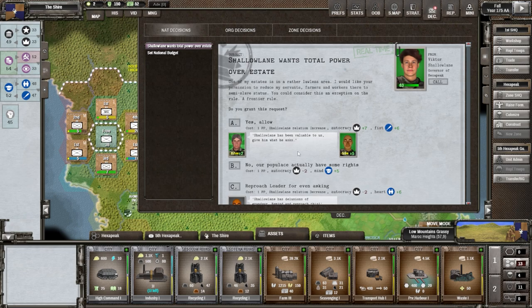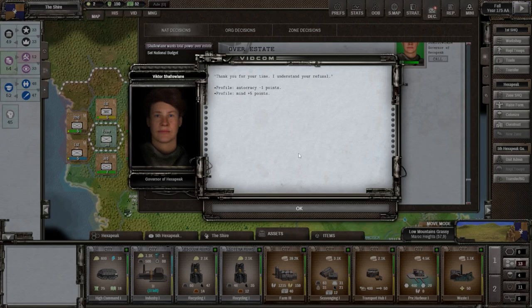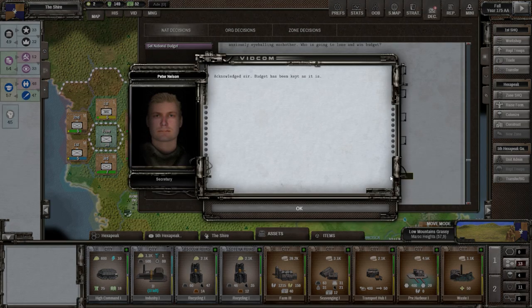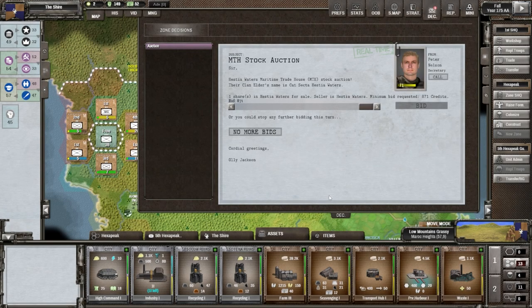If we allow it, autocracy goes up — Altair and our director like it. If we don't, we lose autocracy and gain mind — that's what we want. I think we'll take that option. National budget allocation: supreme is at 20, interior at 30. I'll keep it — no changes. Economic council research objective: we got the hospital done. We could do the university next — order acknowledged, yes.